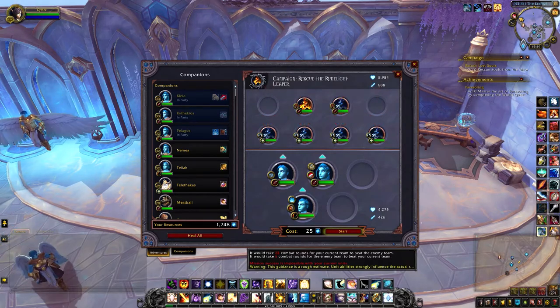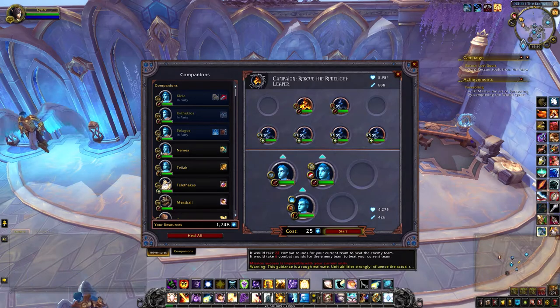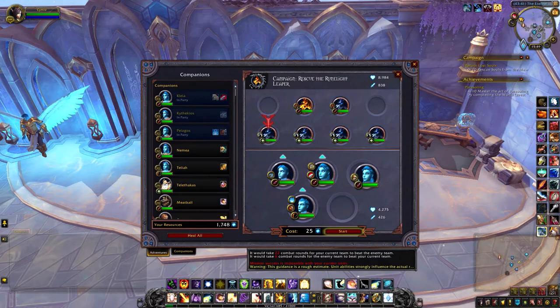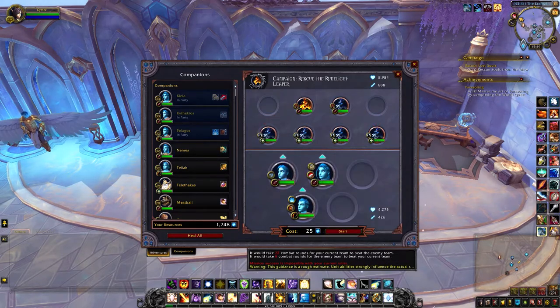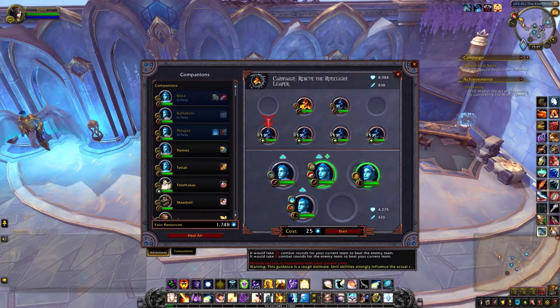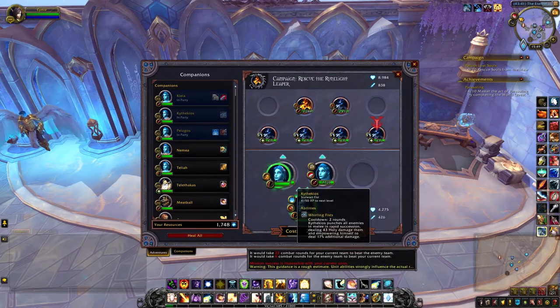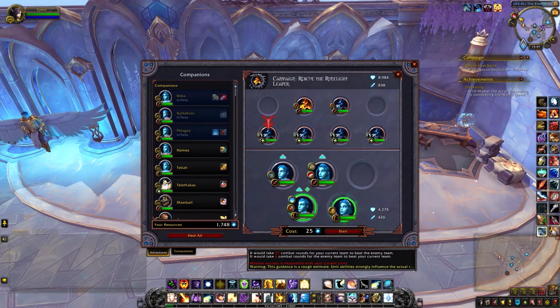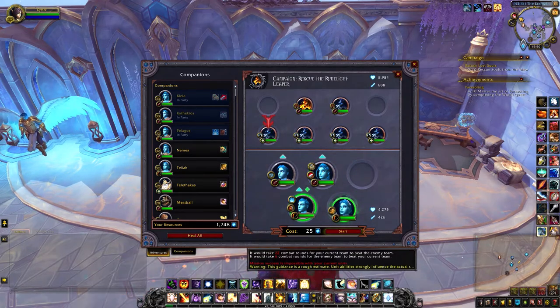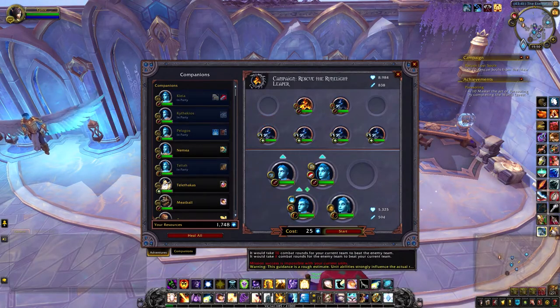I think the key to this one is to actually add some healing. Just to illustrate — this one actually only targets one, so I don't really want to use her. Talia actually targets one but she also heals as well, so you can see there's a plus to my left, and if I move it down here it will heal Pelagos. And then the last slot...